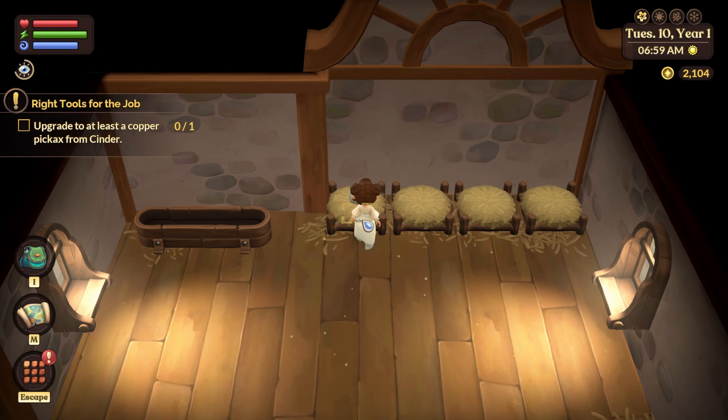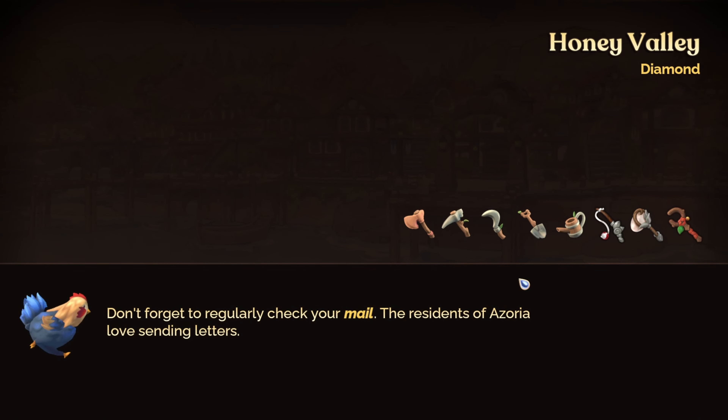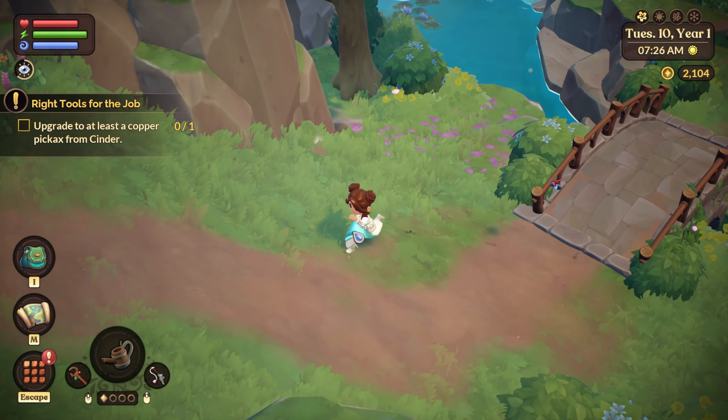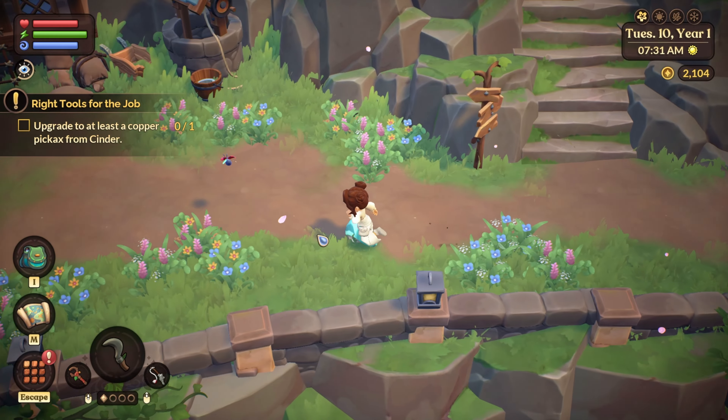First things first, let's water my plants - certified garden over here. Gotta feed my chicken after this, can't forget to collect some eggs and leave some food for my friends. I also kind of wanted to go buy another chiku or see what else I can buy - or adopt, whatever you want to call it. I just want to see if I can get another pet animal.